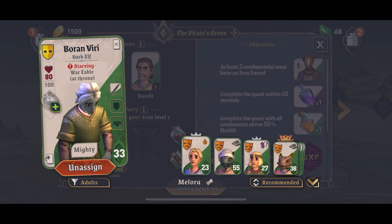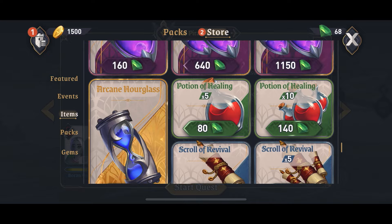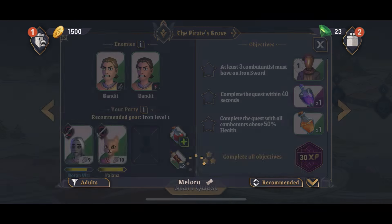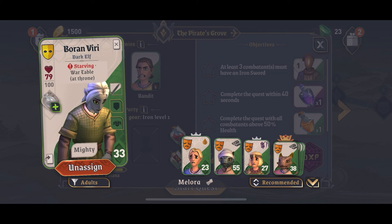Let's have a look at one of my guys here. You can equip them with extra stuff like healings, potions, and scrolls. We're just going to get another scroll of revival just to be safe. Of course, much more in-depth stuff to come.